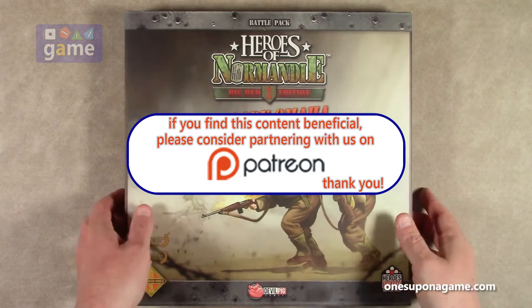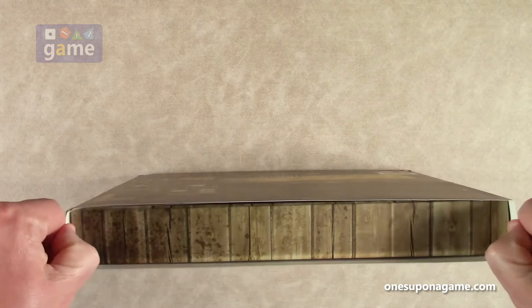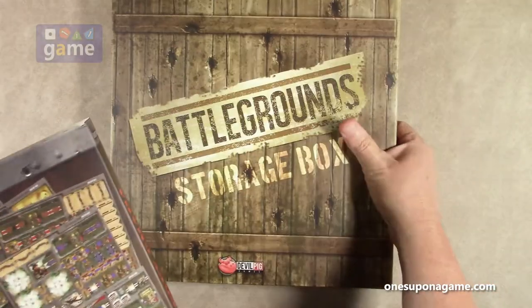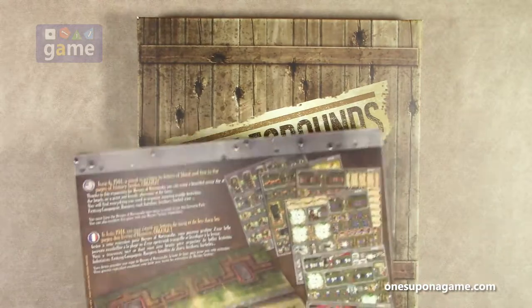Alright, so to open this, it is a sleeve. The sleeve is off, and it gives you a battleground storage box for your battlegrounds.